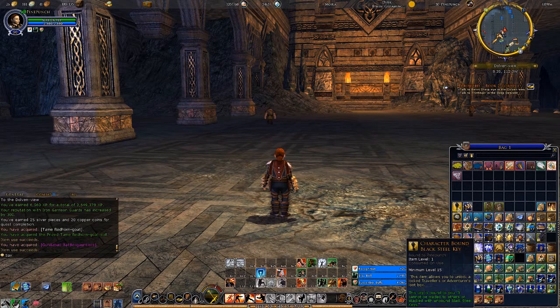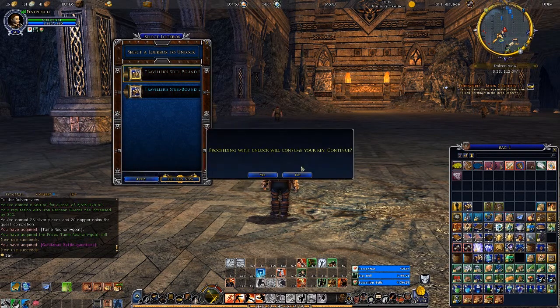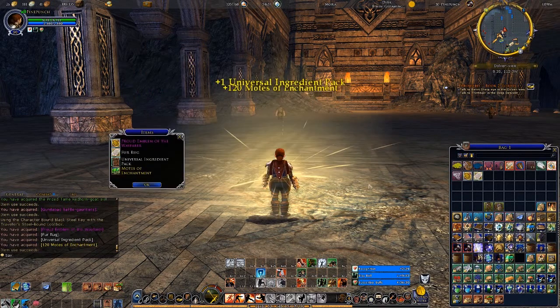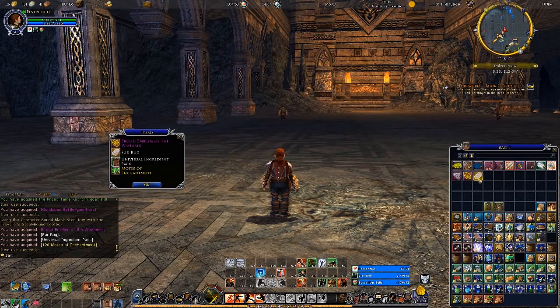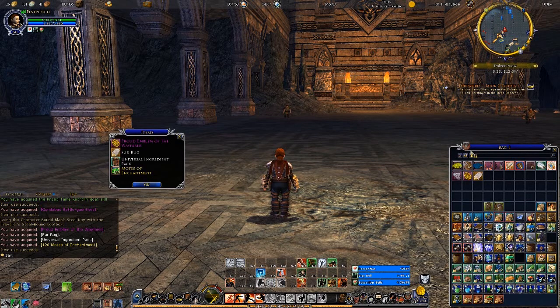We also have the last steel box for my last key. Let's see if I get anything useful. A fur rug — that could be nice for the floor of one of my houses so I'll hold on to that.